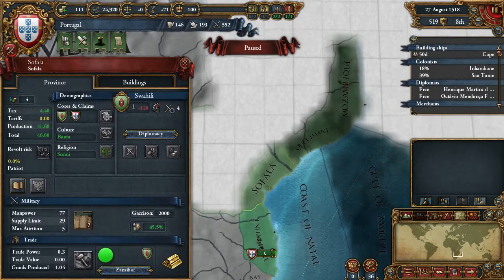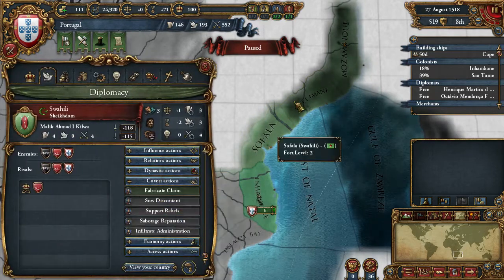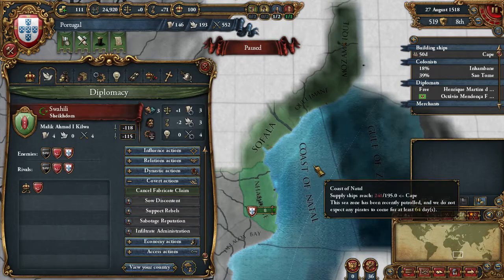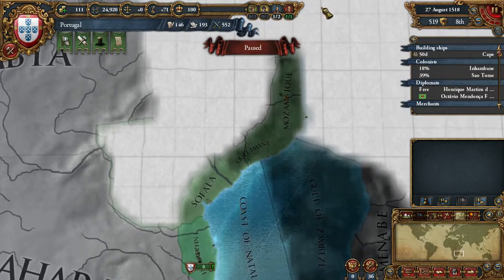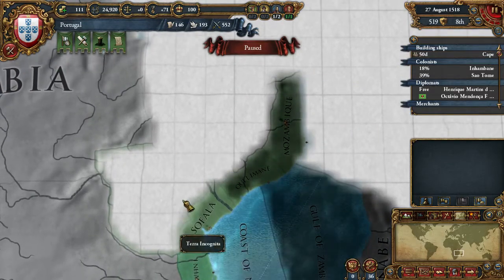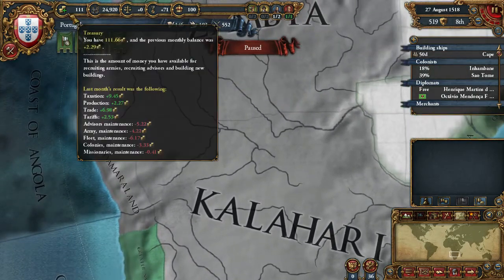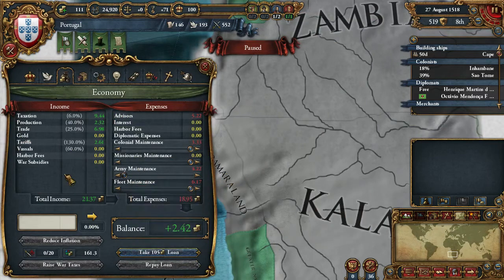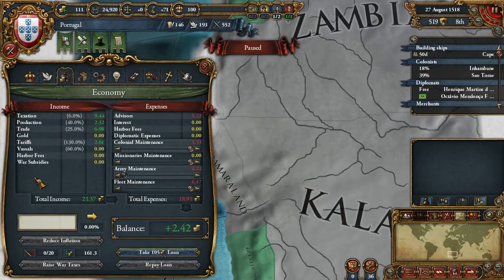We are going to try and get Swahili. I'm also going to try and fabricate a claim on Kelimane because we want to grab their provinces on the coast and perhaps release Mutapa as well. We are making a bit of money, but we have our maintenance at minimum — if we put it up, we would lose money.